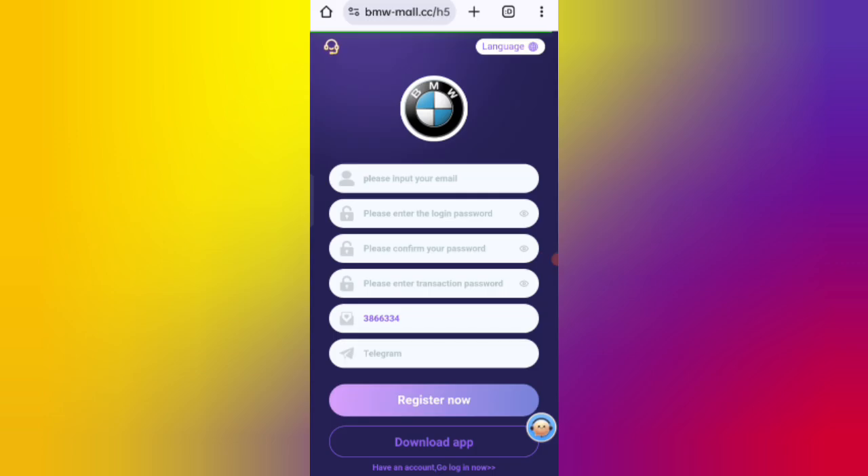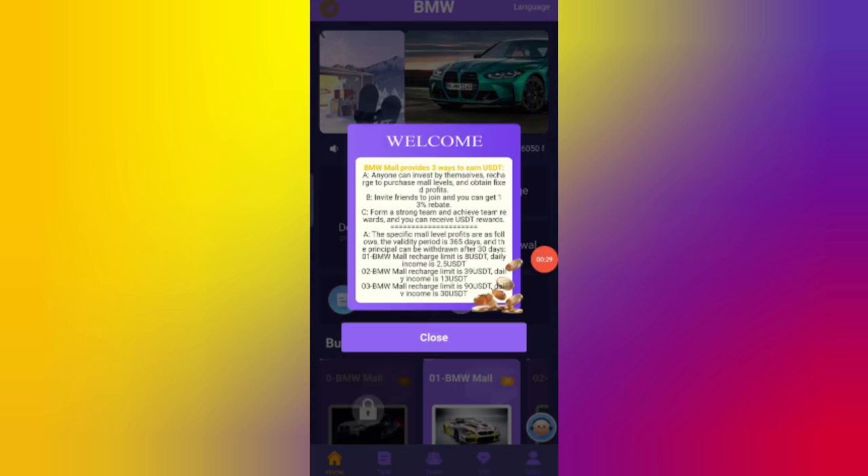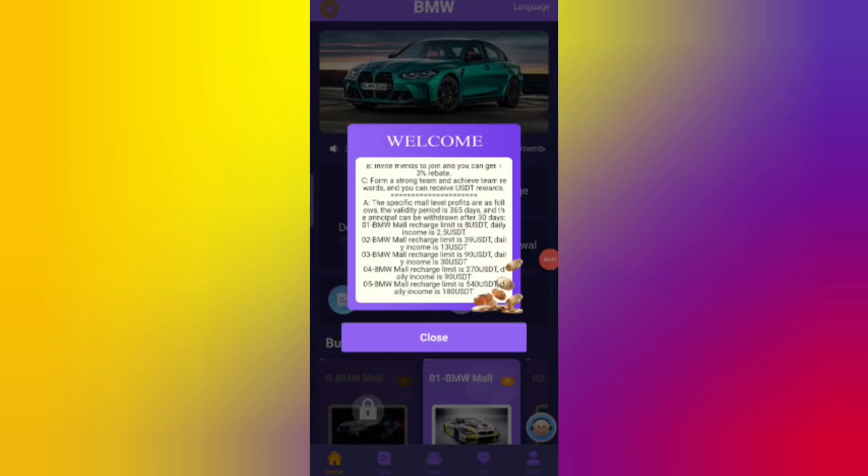In this website you can earn USDT — it is a cloud mining site. First, click on the description link to find the website. On the sign-up page, enter your email, then your login password, confirm your login password, enter your transaction password, then enter my invite code, and click Register.